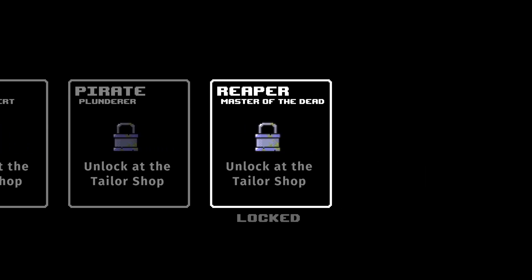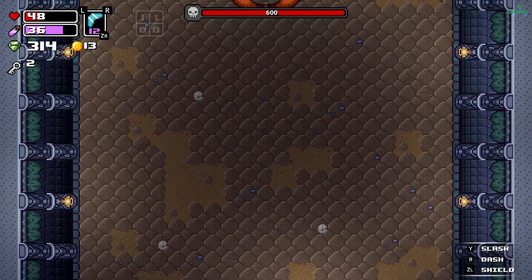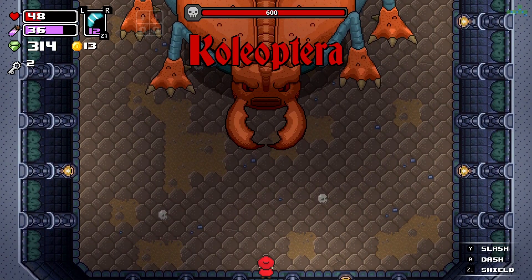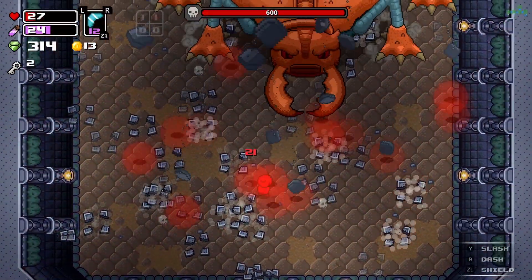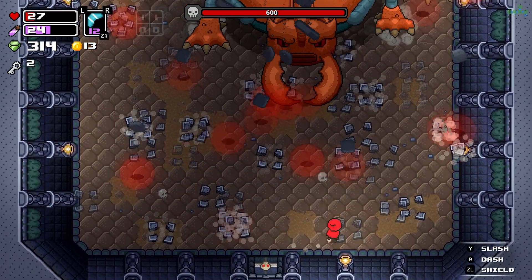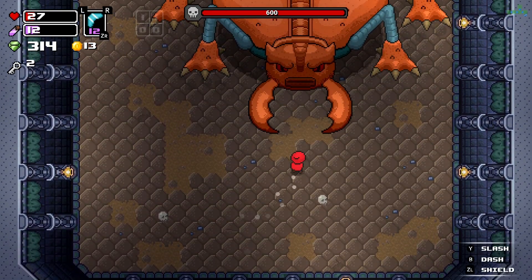You switch between those classes based on which dungeon you're going into. If you were a fan of Four Swords, the Legend of Zelda game originally on the Game Boy Advance, you're going to be in heaven here because you can spend so much time with your friends going into these dungeons defeating bosses. When you get to the end of the dungeon, you have to defeat a gigantic boss — and the boss battles are heavily inspired by Link to the Past.